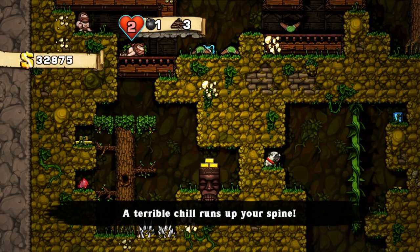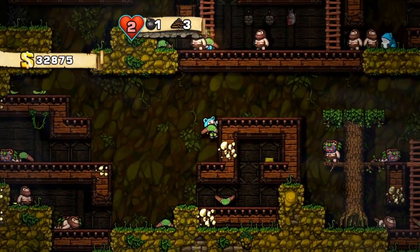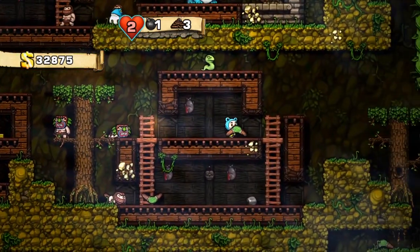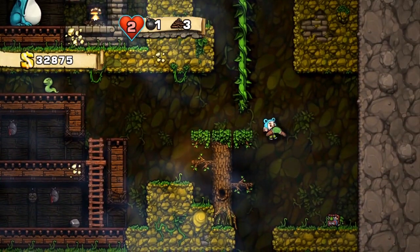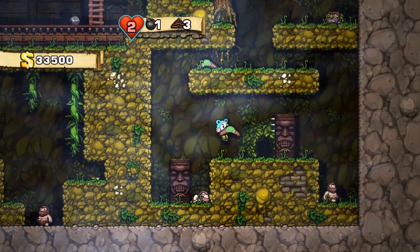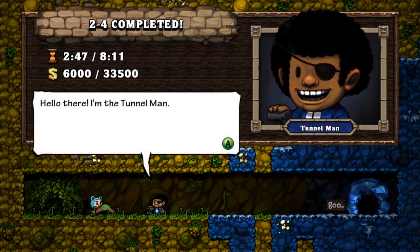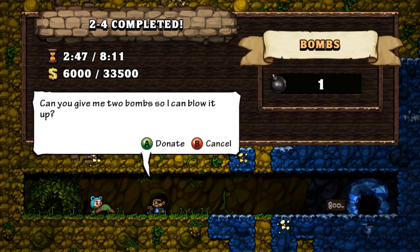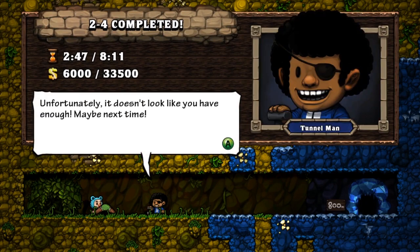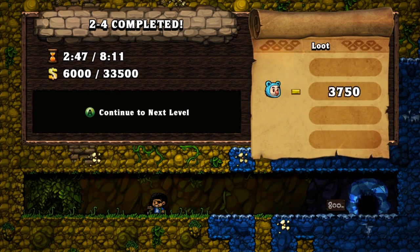It doesn't look that good. There ain't no chest. Let's get out of here. Let's see what we got — I am curious about how many people you murdered this level. It's a lot. They do have kill counts. What a dick, Tunnel Man. You can punch him in his face, Tunnel Man. I want to see how many people you killed that level.